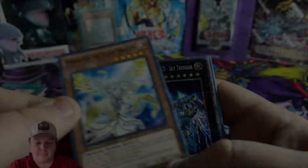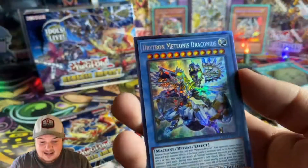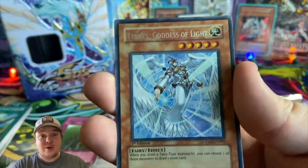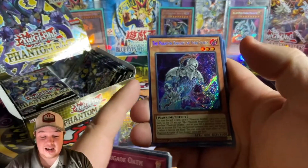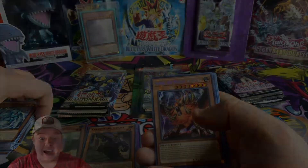Wait guys - we got the AA Zeus! That is a collector's rare! And we got a secret rare - oh my goodness guys, we got the Phantom Knight of Torn Scales! Oh my goodness guys!